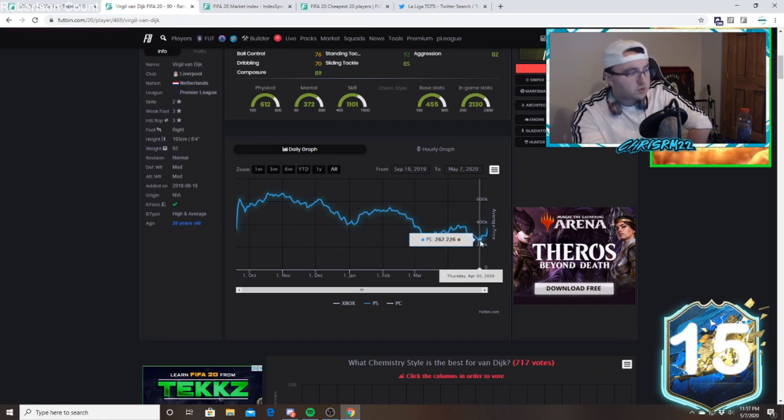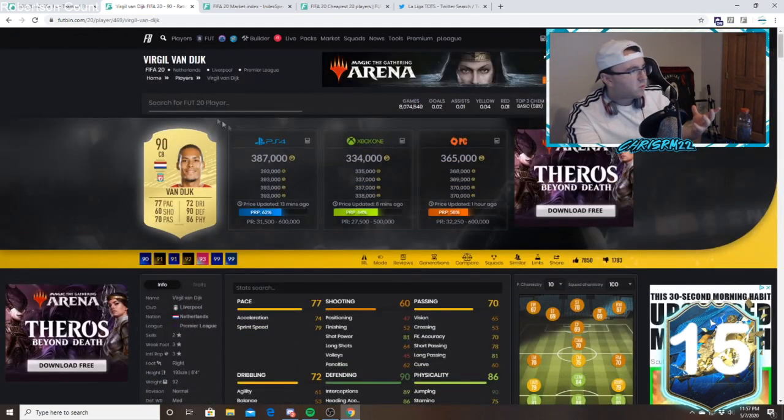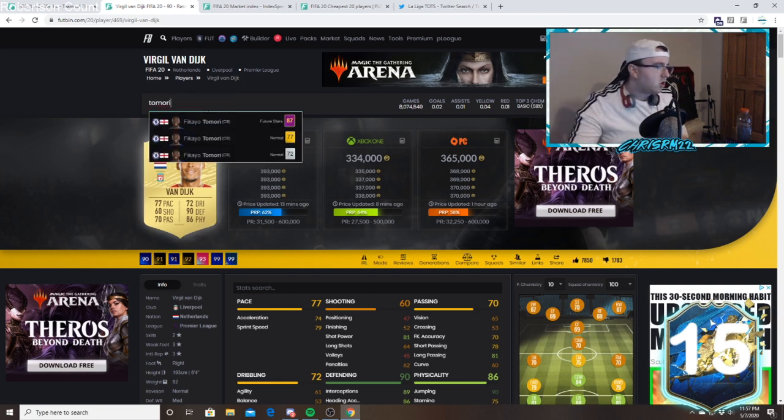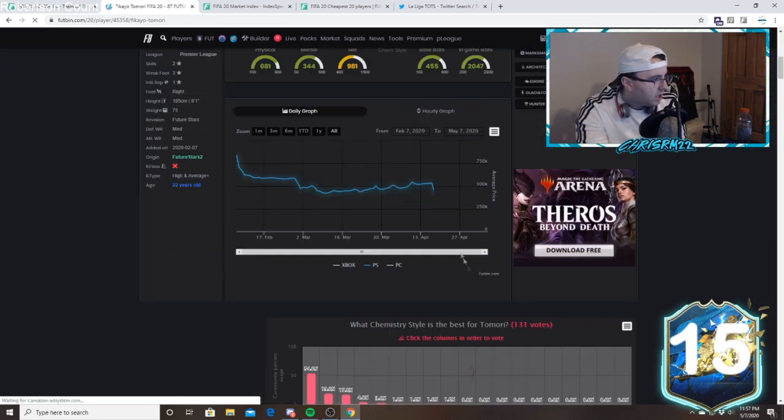Kind of like what Virgil did — look at the 90 gold card. I think it was at a high of 350 and it's 390 right now — 390,000 coins. Last Thursday this card was 262, and remember what I told you guys about gold Van Dyke being an easy investment. The amount this card went up in a week — 125,000 coins — is just unbelievable.